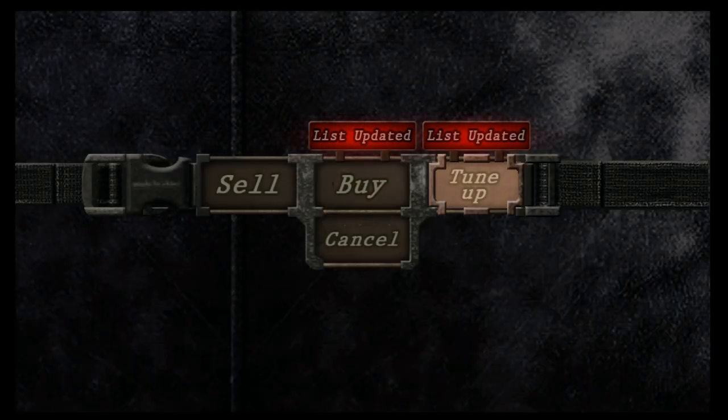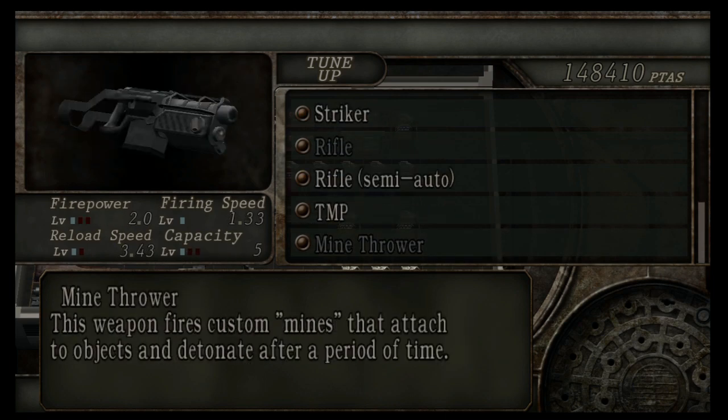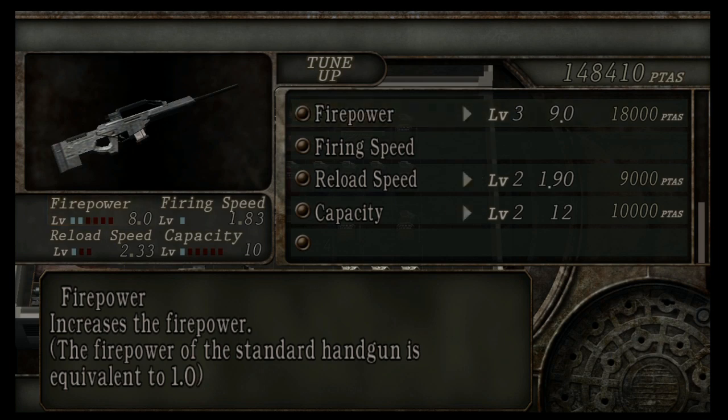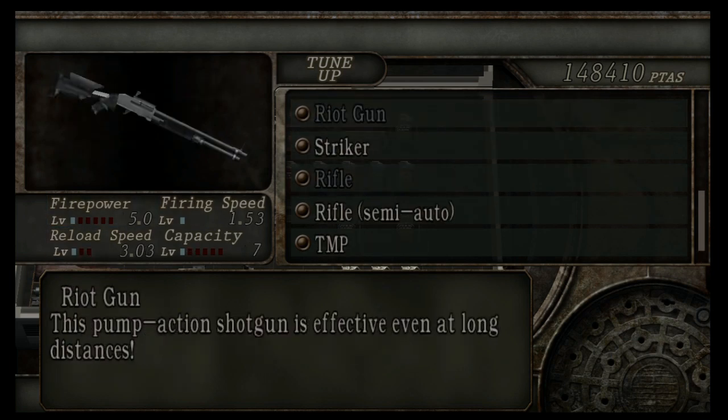Hey, this is Gamerguide and I'm going to give you the walkthrough for Resident Evil 4 HD on the Xbox 360. This is my second playthrough — you can still use it if it's your first playthrough, but it's going to be a little more difficult and it's going to take a little more ammo. So here we go.